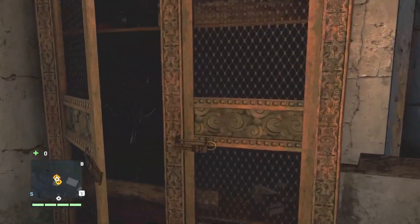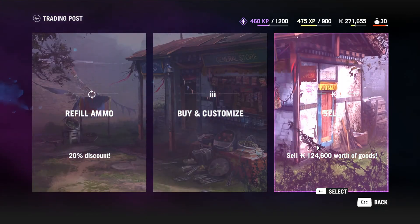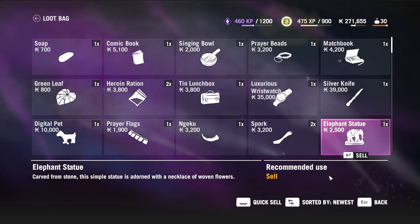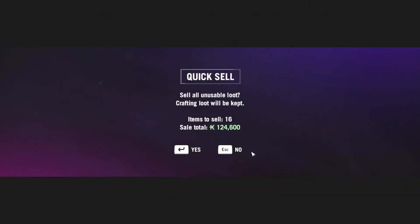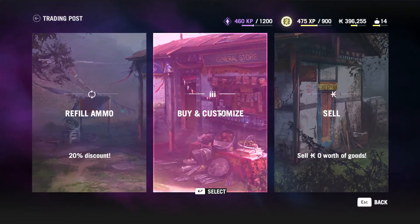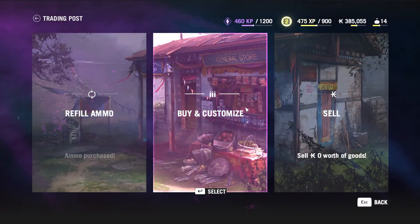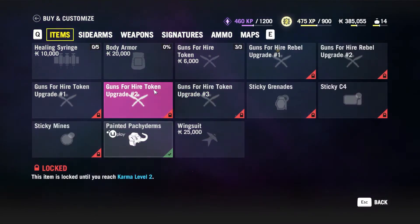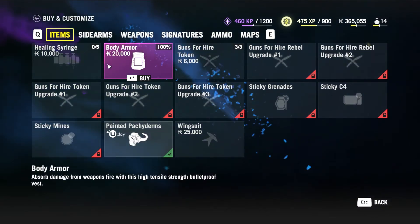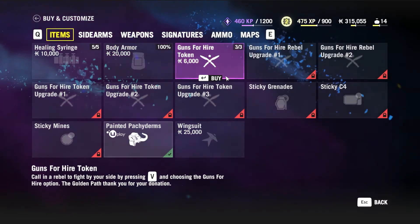Hello everyone and welcome, my name is Andrew Kan and together we can game. In the last episode we had to help Sabal or Amita. In this episode I'm going to sell some things — I have a lot — so let's go ahead and quick sell, get some space back. We can get some body armor, might as well max out our healing syringes, we do have the cash to do so.